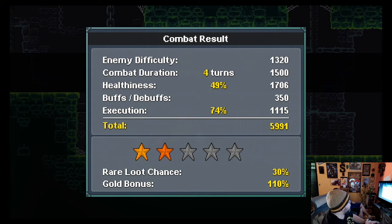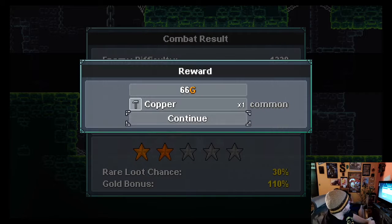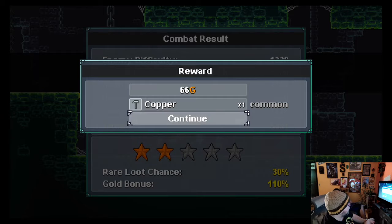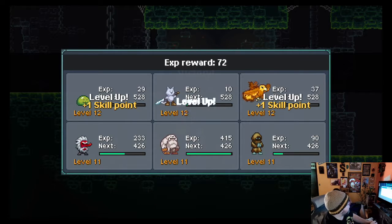Part of the thing that's also kind of cool about this — and I did not show off very well how this works — but the combat and how you do when it actually matters for a couple of ways. Not only does it talk to you about bonus gold, but it gives you a loot chance at the end of every battle. So depending on how many stars you have, based off combos, debuffs, how hard the enemies were, how many turns it takes, it changes your rarity value on your loot rolls. I didn't do very good, so I got 66 gold and a copper, and that's it. Pretty bad.